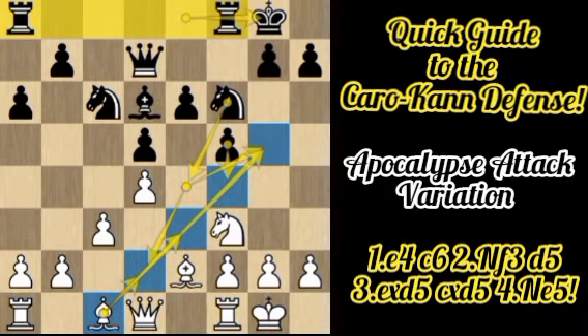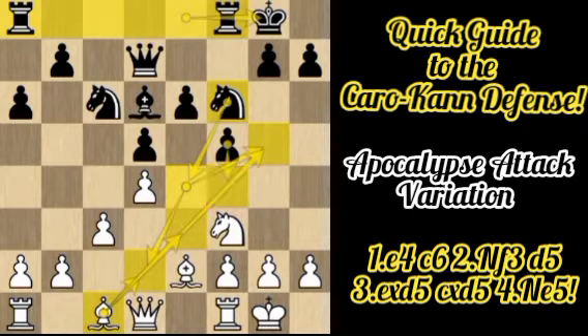After Nd2, Nf6, Nf3, and kingside castling, Black has connected his rooks and completed his opening development. From White's perspective, White actually has a development problem — a tempo down — because his bishop cannot easily go to d2 or d5, as there is Ne4 attacking that bishop and trying to regain the bishop pair.